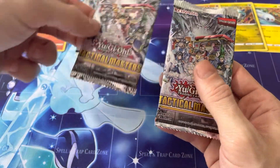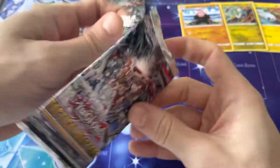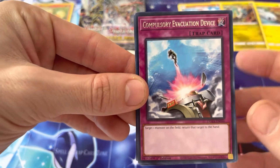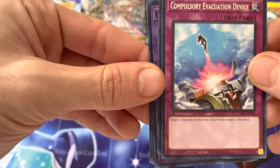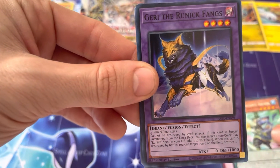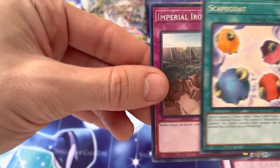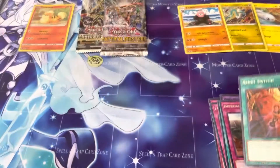This one feels a little more bulky — I think that might be a heavy pack. Let's do it. Alright, first off we have a nice rare Compulsory Evacuation Device. I like that card, I always have. Saion the Vet Violence, Runic Fangs, Runic Fair, Welcome Labyrinth, Scapegoat — nice, I always love having a Scapegoat. Imperial Iron Wall, and Sinister Switch.